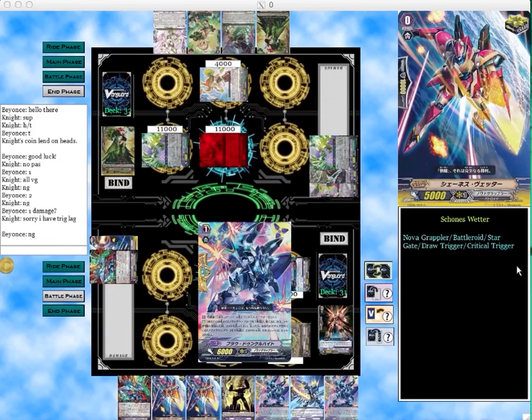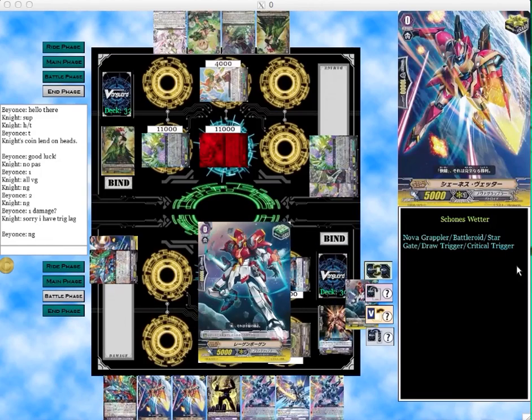I got another perfect guard so I'm all set — I have two perfect guards and enough targets in my hand to use them. I also have a grade 1 in my hand to call to the field and not flip a damage. That way I can make sure I have enough next turn if I decide to let him give me the break ride. I check a heal trigger, so I put it on Mars Kruger to re-stand him — he's a 19k, hits a trigger, and still forces my opponent to guard.